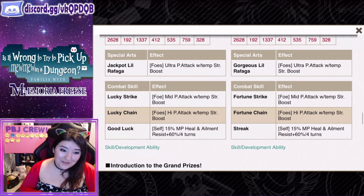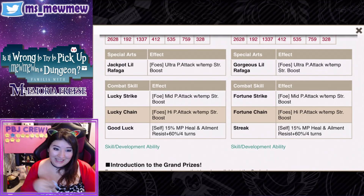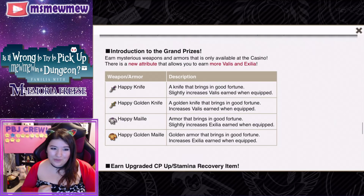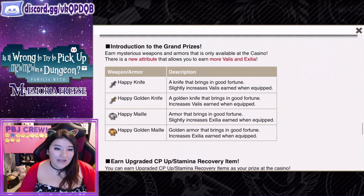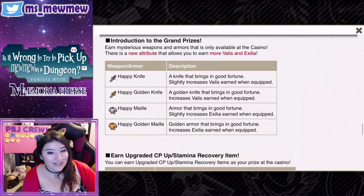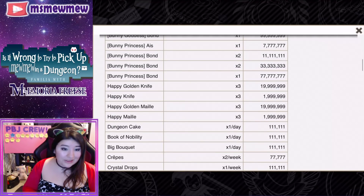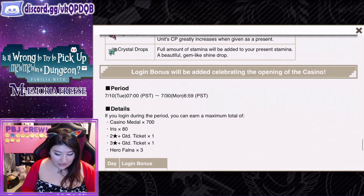If you want both the Glitter Goddess and the regular one, and Eyes as well, you could technically run both of them in war games or record buster — wherever you can use duplicates. So if I see any of y'all with both max limit break Glitter Goddess and Glitter Princess I'm gonna be so jelly. The Happy Knife slightly increases Valises earned when equipped; the Happy Golden Knife increases Valises earned; and Happy Mallee increases Axillia earned when equipped, as does the armor.